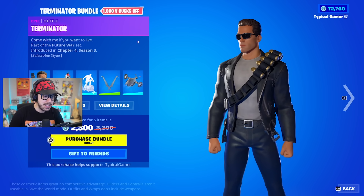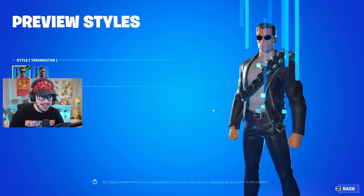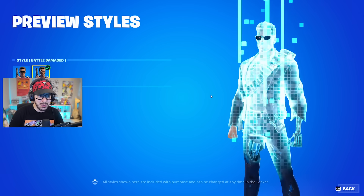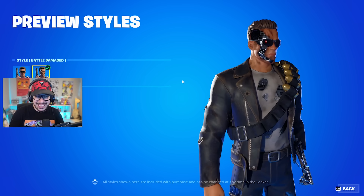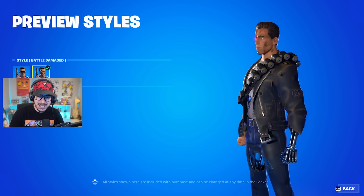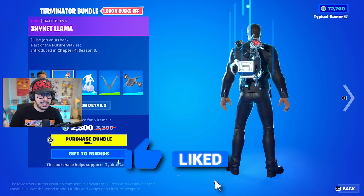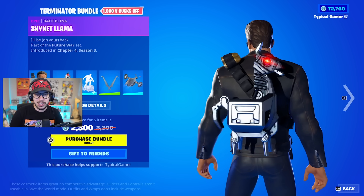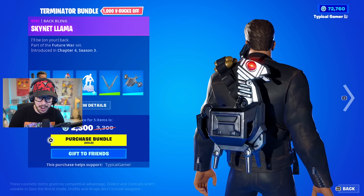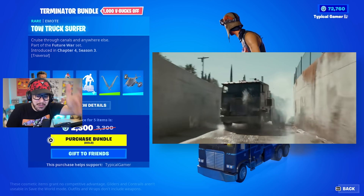Honestly one of the coolest collabs, and on top of that he's got some extra styles. Let's take the sunglasses off first — okay, put them back on — and then switch over to the battle damage style. Wow, that is incredible, seriously so freaking sweet. I love it. Can't believe we got this in Fortnite for real. On top of that we have the Skynet Llama, which is a really cool take on the llama from Fortnite, and then we have the Tow Truck Surfer emote, which is awesome.